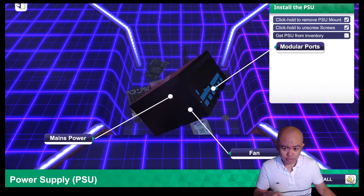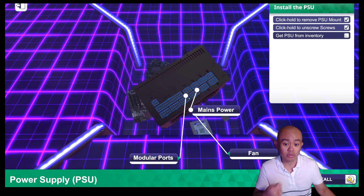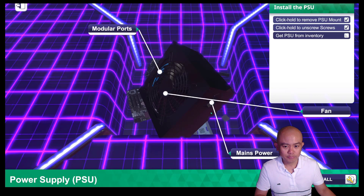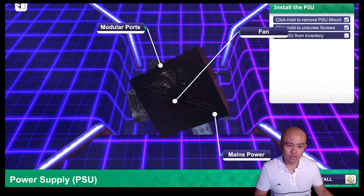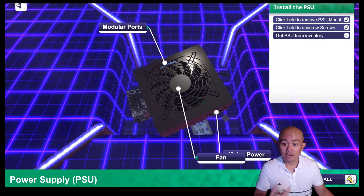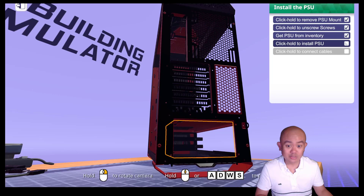If we turn the PSU around, we now have our modular ports. All of these are modular ports — the 24-pin port is for the motherboard, and all the rest will be for the various components. Modular means you only have to attach cables for the components that you have. We also have the fan for the PSU unit — PSUs generate a lot of heat, and this fan expels hot air.